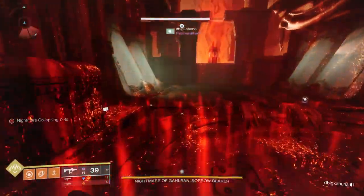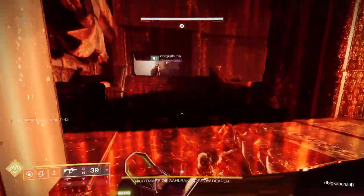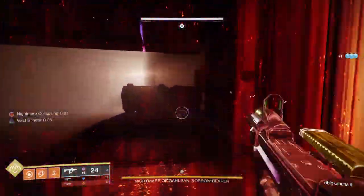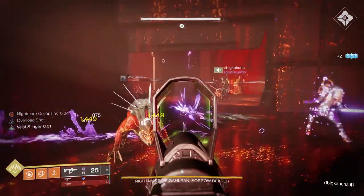Go ahead and kill the bell keepers the first time, go into the nightmare world by shooting it. Then the person who's near the bell is going to want to shoot the bell keepers and take care of adds. The other two people are going to go look around the room and look for Standard Bearer Scions.